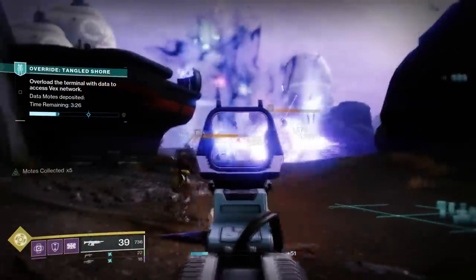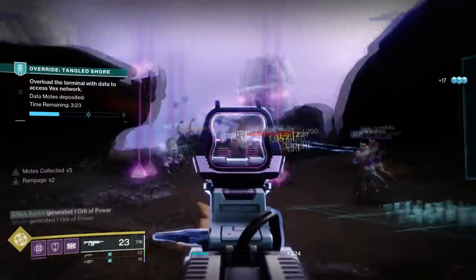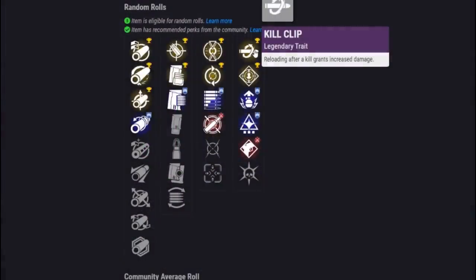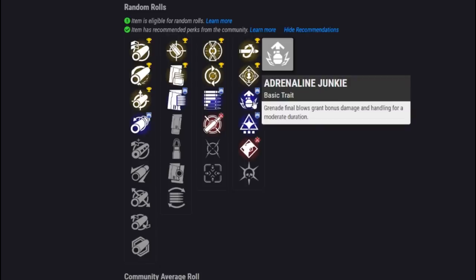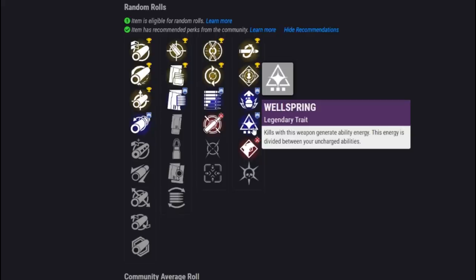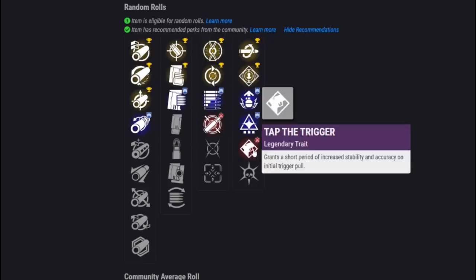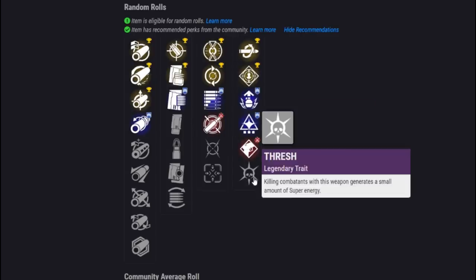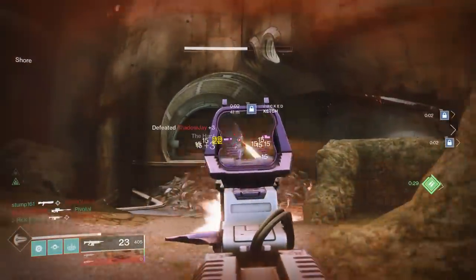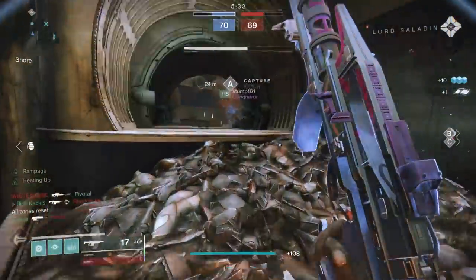In the second perk category we start with two fantastic damage-increasing perks. First, Kill Clip, giving you around a 30% damage bonus after you get a kill. Then Rampage, which stacks up to about 30% damage bonus at Rampage x3 after three rapid kills. We also have Adrenaline Junkie — a new one where a grenade final blow gives you bonus damage — Wellspring where getting kills gives your abilities back, Tap the Trigger to increase accuracy on the initial trigger pull, and Thresh where kills give you more Super energy.